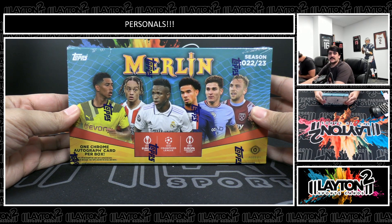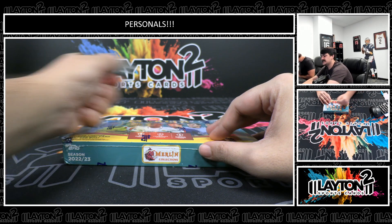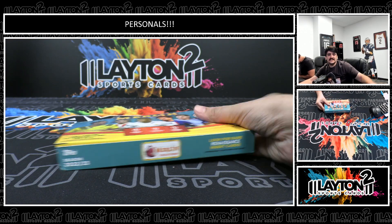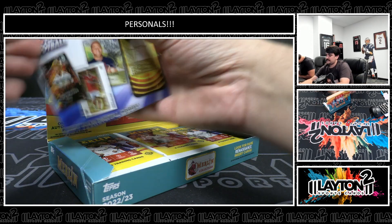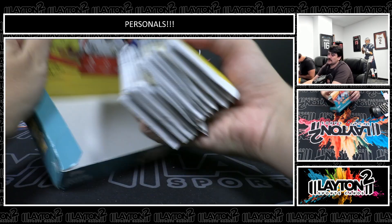Kyle and Donnie here with Layton Sports Cards, and we're up in one box of 2022-23 Merlin Chrome. This one is Champions League Soccer for Mr. Dante M. Good luck, Dante. Let's see it. Appreciate the order.